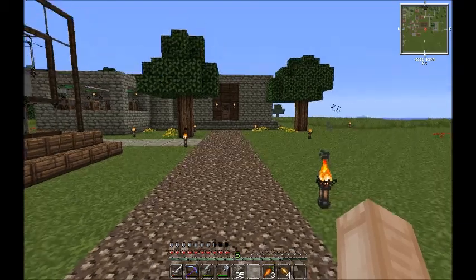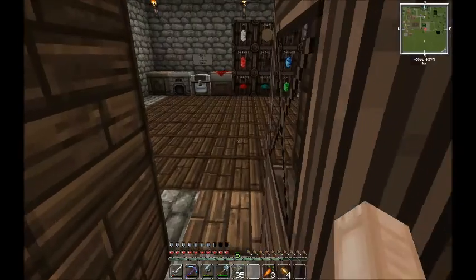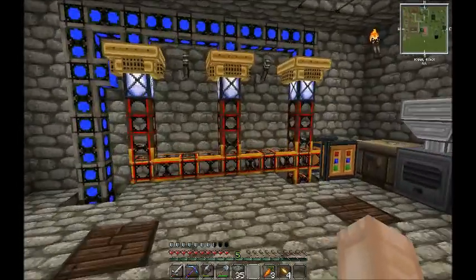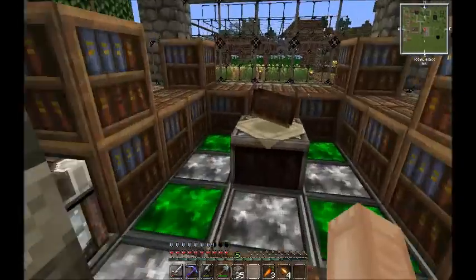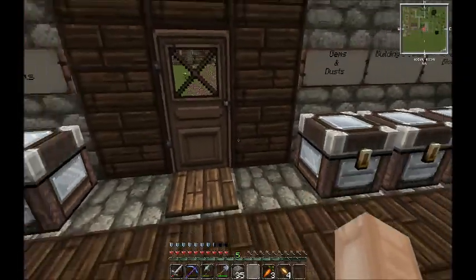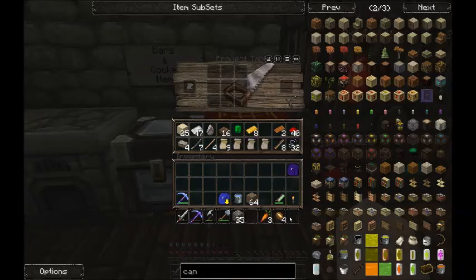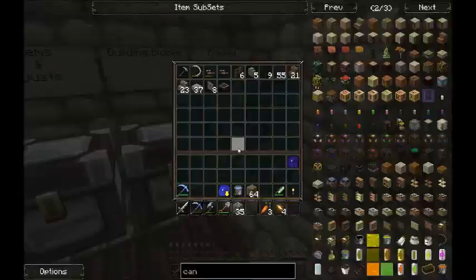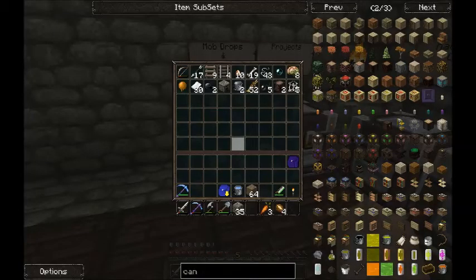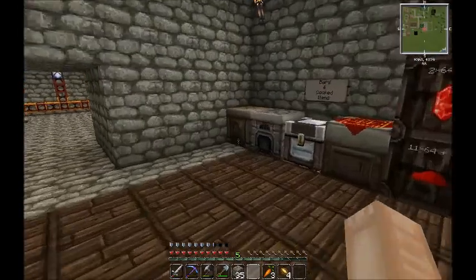Hello everybody, welcome to episode 7 of Minecraft. Today we're going to be clearing up some stuff that was a bit of an oversight on my part when I was planning to do my first automation, which is going to be the tree farm. I'm going to clear that up — as I was going through the recipes I realized they mostly need glowstone, and I don't have a portal yet. So we're going to dig out a little area, not a finished area, just something I can put the portal in, laid out enough so I can build around it later.